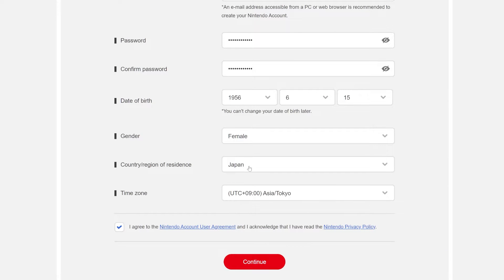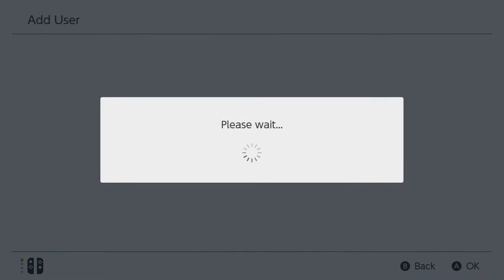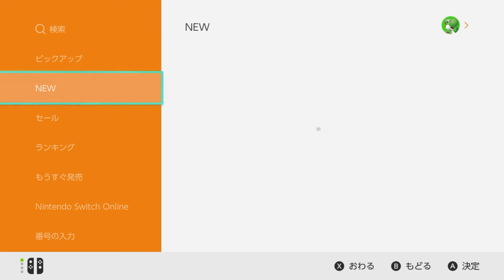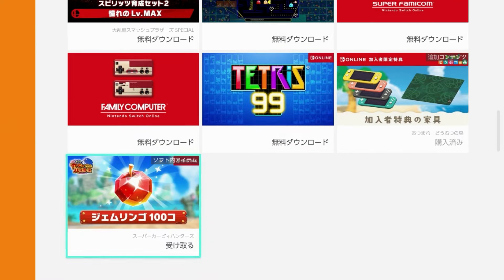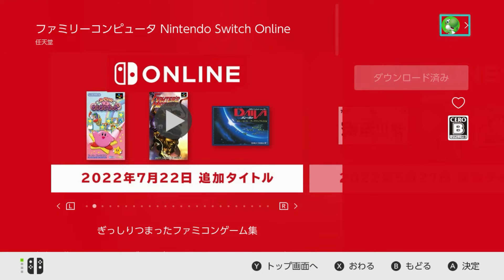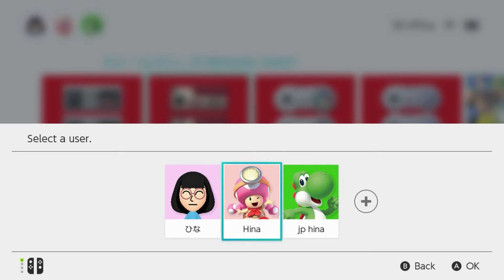It's as simple as making your main account. Once you get the verification code, enter it and you are done. Hop back on your Switch, log in and open the eShop with your newly created account. The easiest is if you just go to the Nintendo Switch Online section — there you will find the app for Famicom. You don't need an NSO subscription on this new account to download.